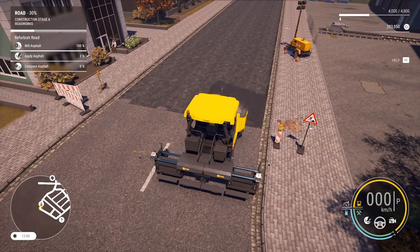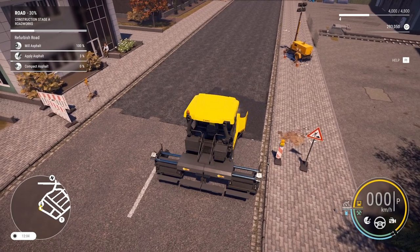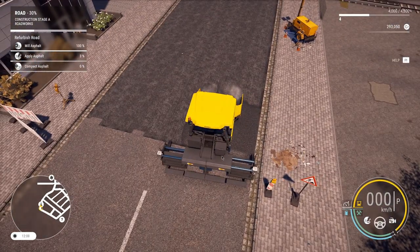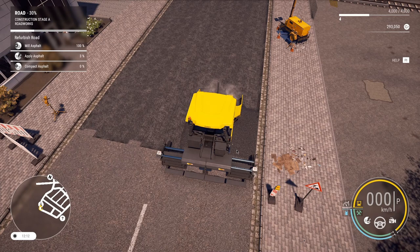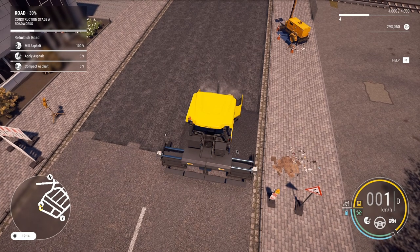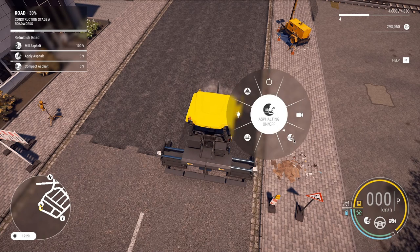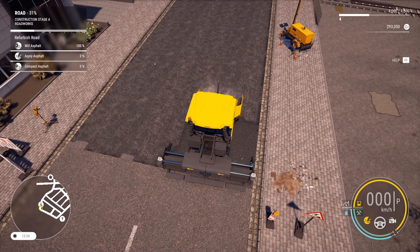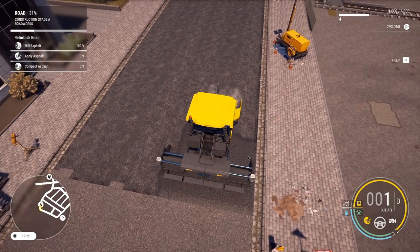We're going to position the machine. A little bit further, okay that's good. The problem is when you start using this machinery it goes left and right, so you need to adjust. You can't go too fast - I think that's normal because it's hot asphalt and very difficult to work with. We're going to put on asphalting - now it's going down. Let's go in small steps. This has to be a little bit more to the left.